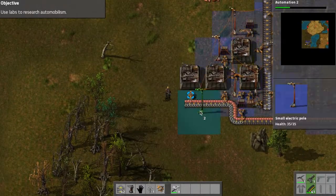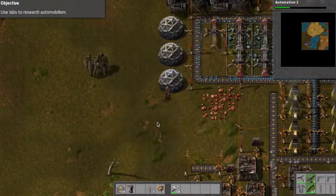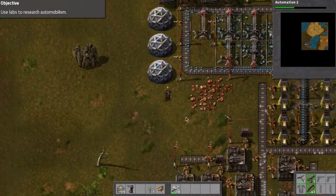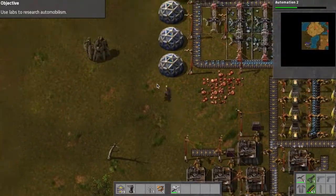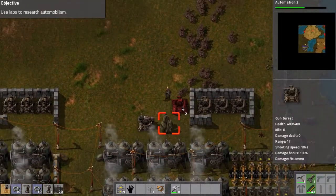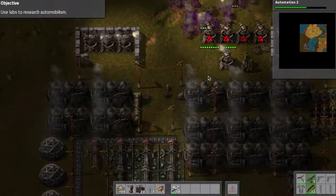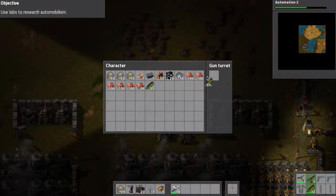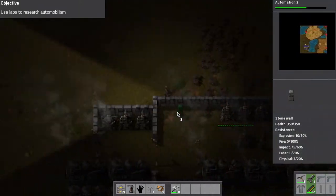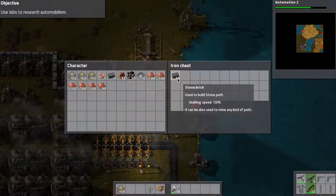I have two factories making the red science packs, and I don't mind transferring them by hand right now. Eventually I'm gonna make it so they automatically feed into the labs. There's an example of a wave right there. I feel that if I only had two turrets like the ones they gave me, that wouldn't be enough. So I'm really just gonna keep bolstering the defenses.